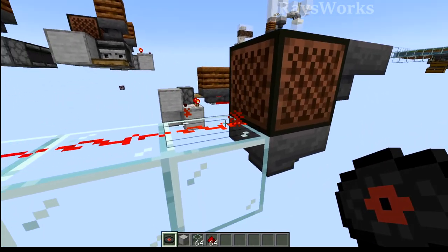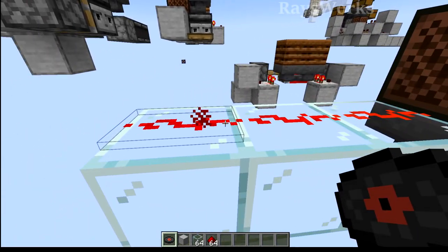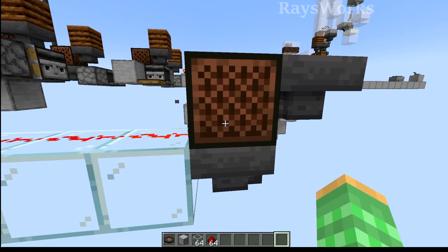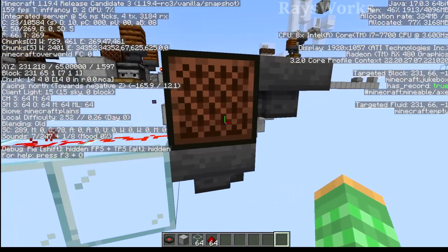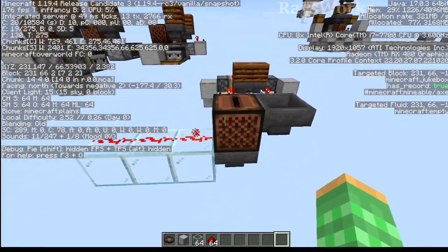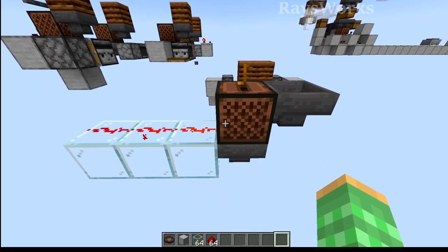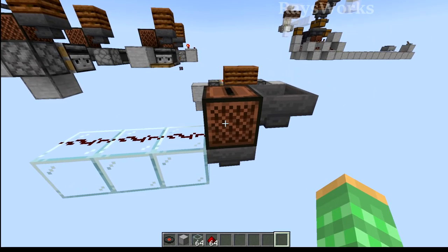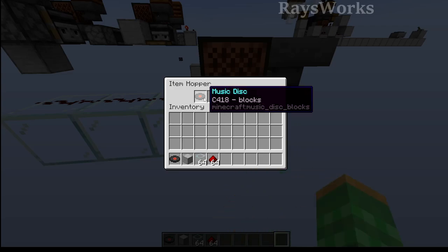Another feature is that the jukebox itself will put off power whenever it's playing music. We can also use this automation to pull the disc out, but currently since it's playing the music, the jukebox is creating power here, which is locking this hopper so it's not able to pull the disc out. So when the music disc finishes, it'll actually turn off this redstone signal, the jukebox will unpower, and the disc will be immediately picked up by the hopper.